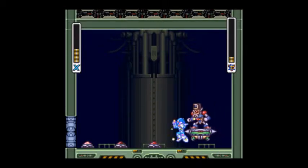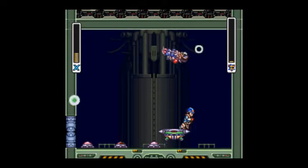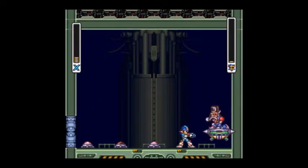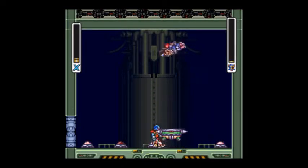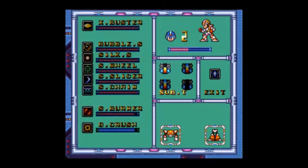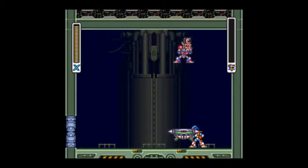But we almost got him — there's two more hits. One more hit now. Come on, just stand still. And then he does this sometimes when you just try to land one shot on him — he just uses his shield thing. Now just for a precaution I'm gonna use my sub tank, although I don't think I need it right now. But there we go, we got him. Whoa, that was weird.